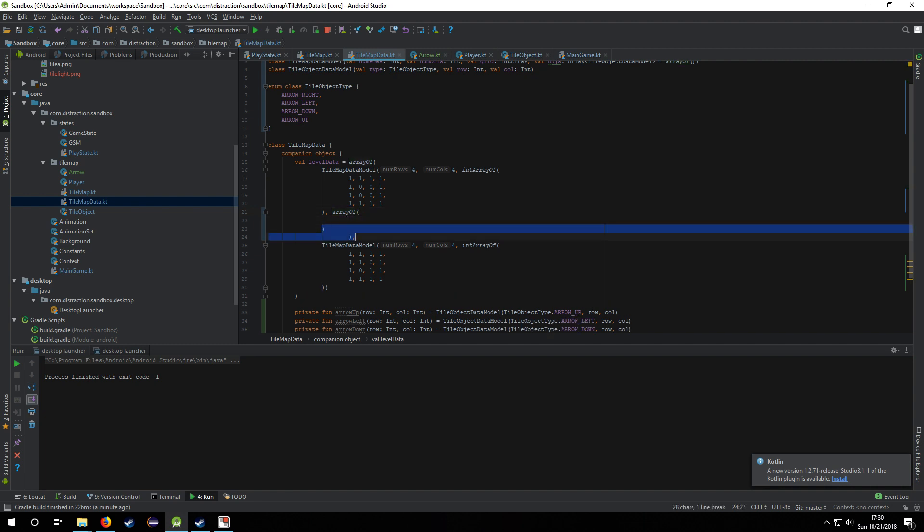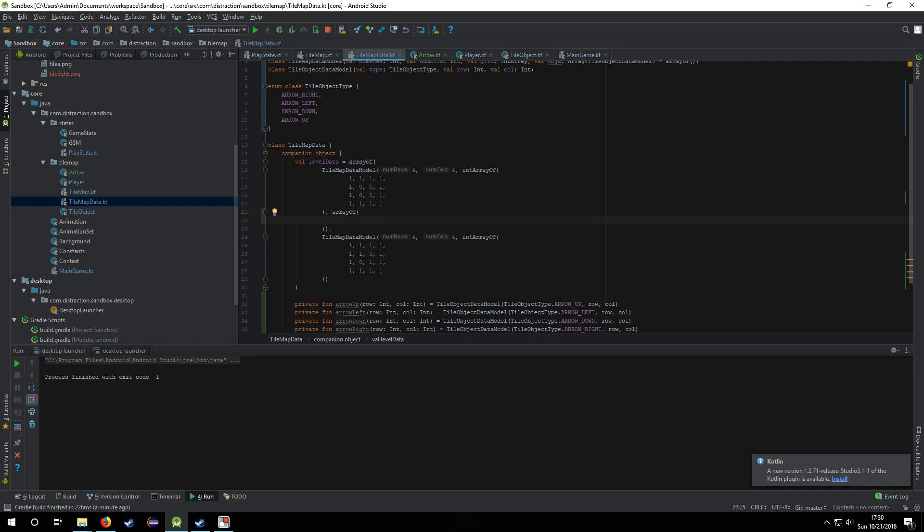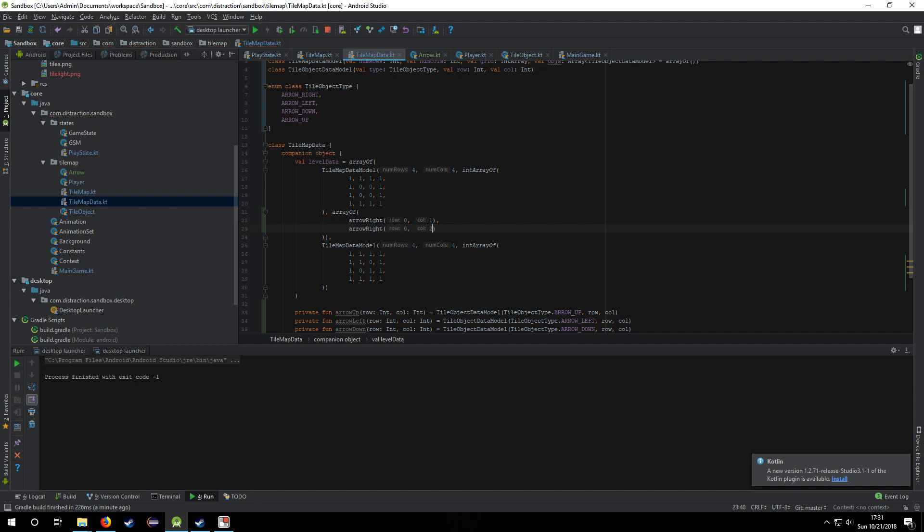I can add a right arrow to row zero, column one, then add another right arrow at row zero, column two, and add a down arrow at row zero, column three. So it should be right arrows here and here, and then a down arrow there.